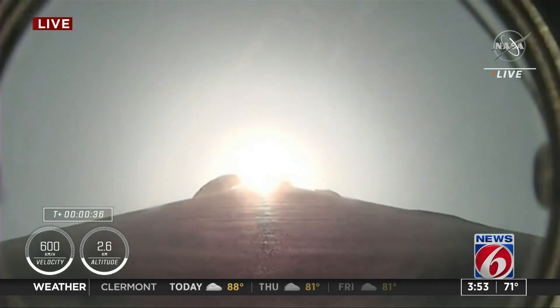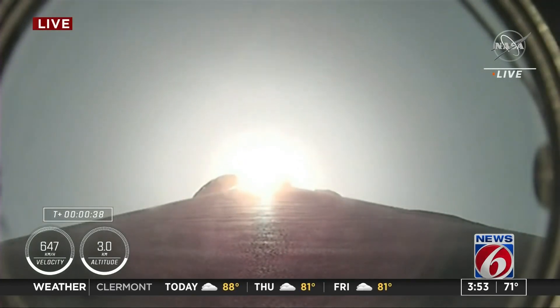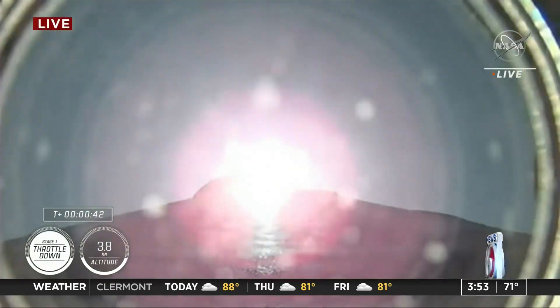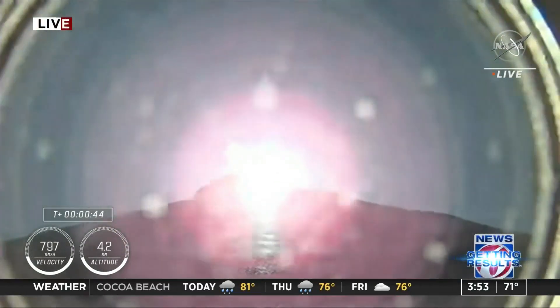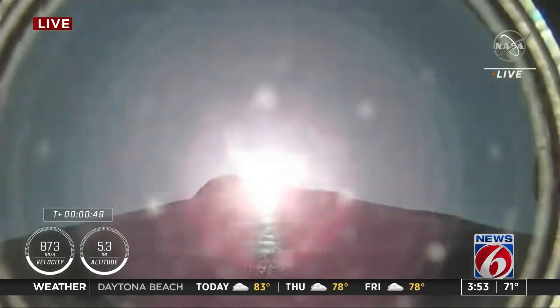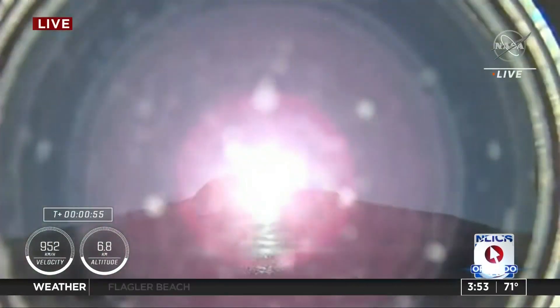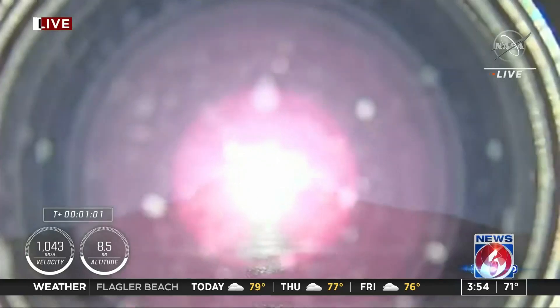We are T-plus 35 seconds into the fourth rotational crew mission on board Dragon and the Falcon 9. The nine Merlin 1D engines on the first stage are beginning to throttle down in preparation for Max-Q. This is where the vehicle experiences the highest amount of aerodynamic pressure, so we throttle down the engines in preparation for that event. Vehicle is supersonic.